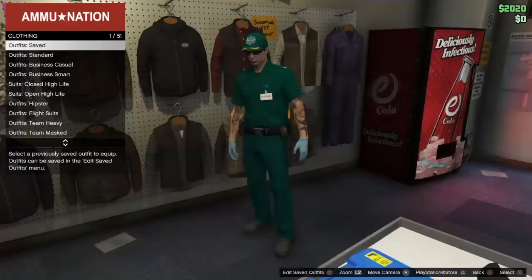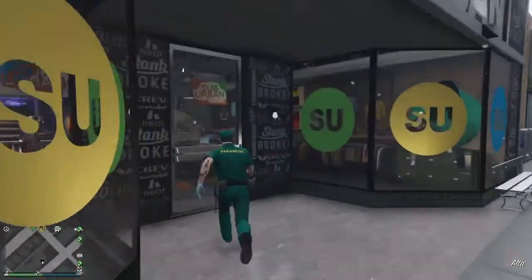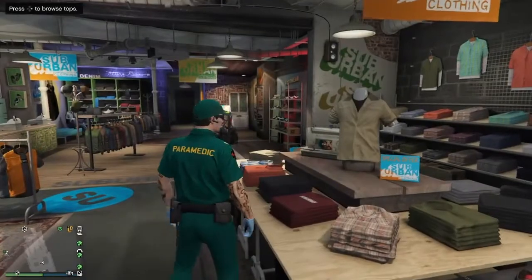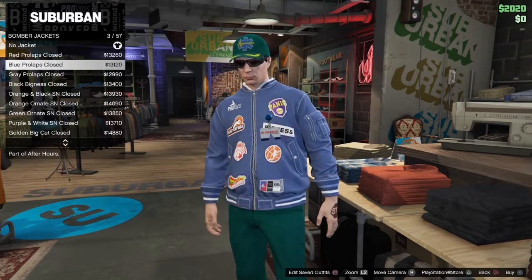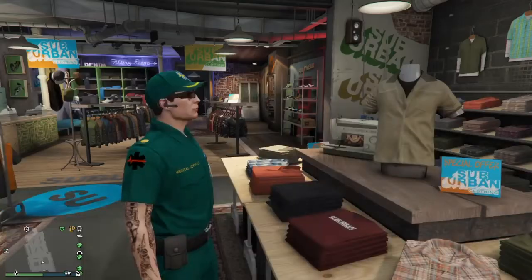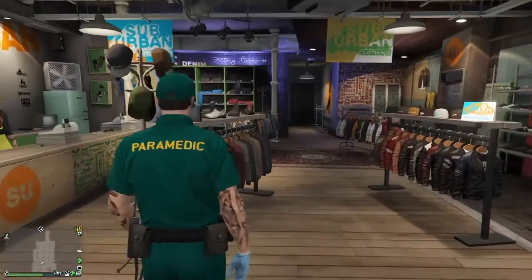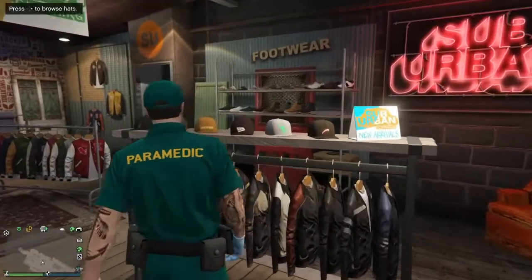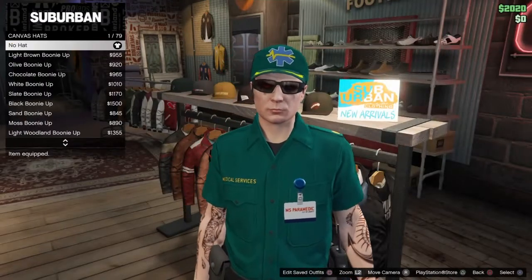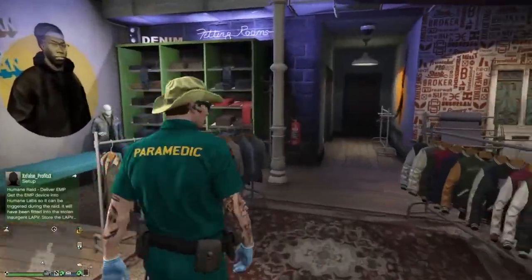It is fully customizable, as I will show you guys right here. Once you get to the closed door, all you guys need to do — if you want to customize it — I really don't know why you'd want to customize the top because it removes all the cool details, but if you guys really want to, it's not the pants. It's fully customizable, you can put anything you want on it.